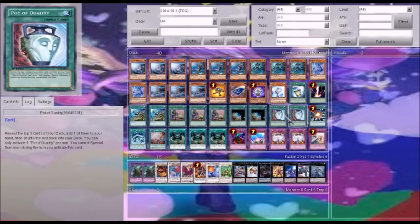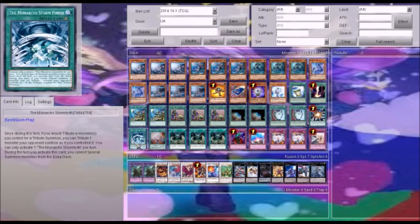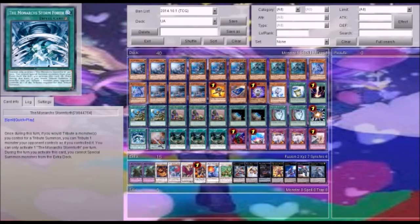Two Pot of Duality — this deck does do a lot of special summoning, yet if you don't get your cards you need, then you will be a little bit in trouble. Yet if you can get the cards you need and you've drawn a duality, just keep it in your hand and it will be very useful, so you can just discard it. And then one Super Polymerization again to get out Elder God Noden. One Monarch Storm Force — so instead of maybe summoning a Midfielder, you might use this to tribute an opponent's monster and summon a Flugger or something.